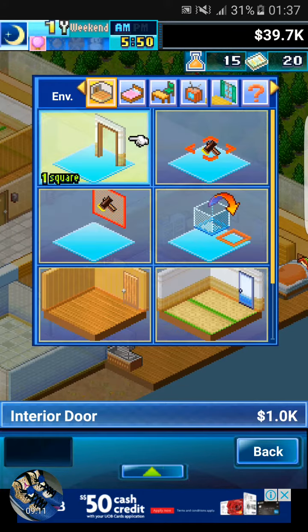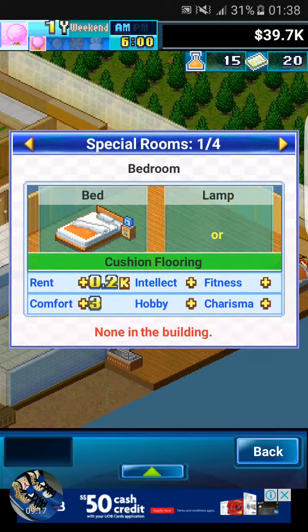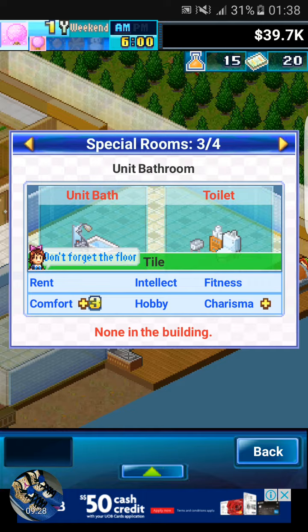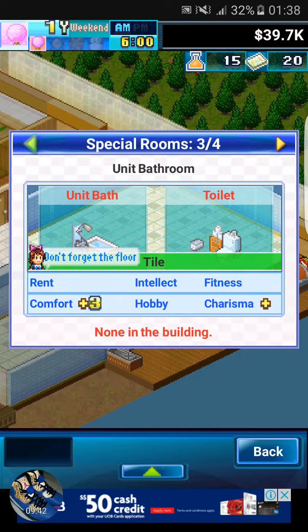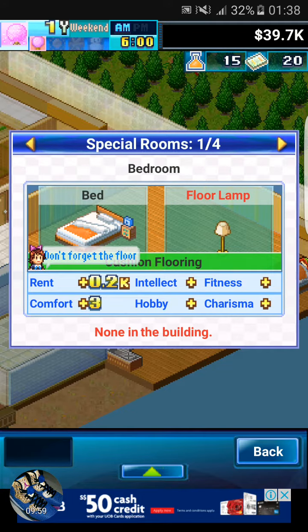Oh, this became a special room! I wonder what it is for. This special room is something like: if you have a calendar and wall clock in the room it becomes a special room. So if you have a unit bath and a toilet it becomes a special room. If you have cardboard with a refrigerator and orange floor it becomes a special room. Right now I do not have a cardboard refrigerator and the orange floor so I don't place it.